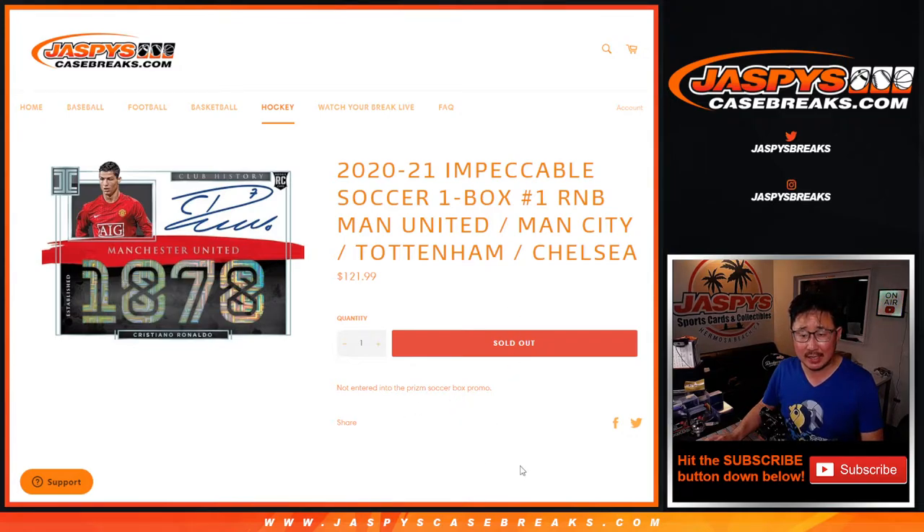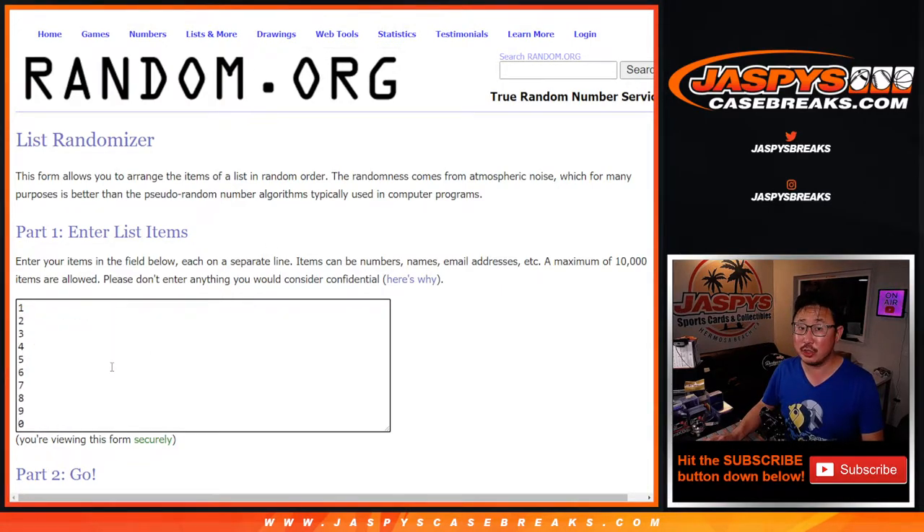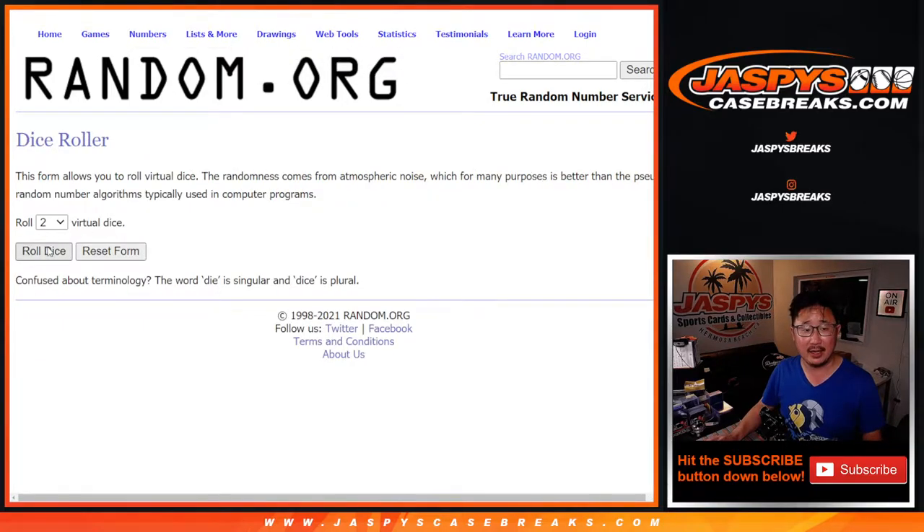It doesn't say in the description, but I think PJ, Robert, Jehun, and Adam, you guys know how the number block works. Remember, zero still gets any and all redemptions, including one-of-one redemptions right here, so that remains the same.